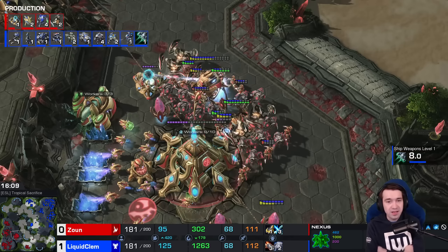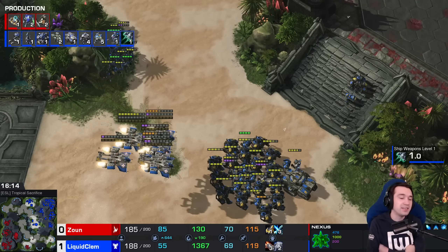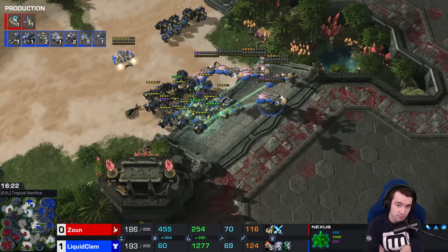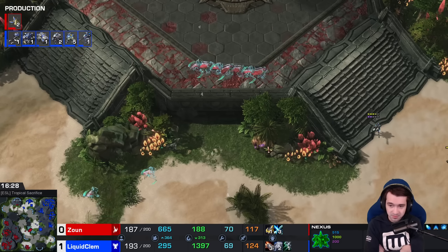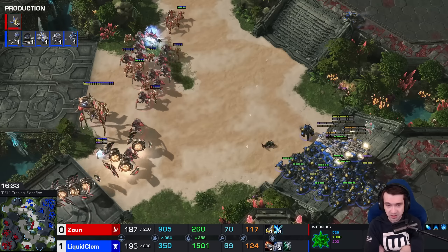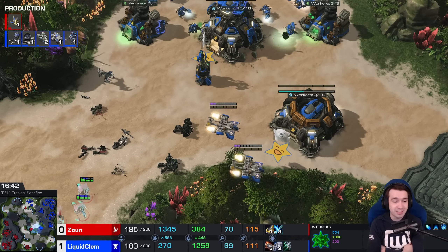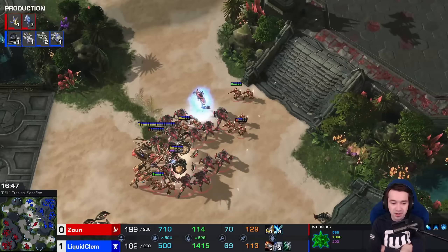Ship Weapons level one on the way, Liberators being added in — Clem realizing what kind of game we're going to. Both sides really just accelerating the progression we saw in the previous match. Disruptor volley — Observer in a perfect position to spot this. Another double fire, and the DTs blinked on the bio army to the north. John able to ward away the main army — kind of pulling a Clem on this — distracting with the main army to get damage done with the backstab, and vice versa.